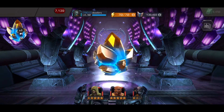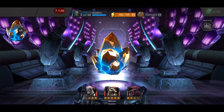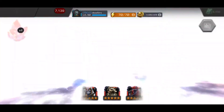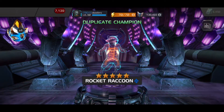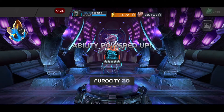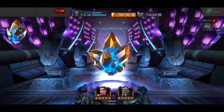Let's tap this first one — it'll be slowing down and landing on Rocket Raccoon. Unfortunately, not really what we were looking for for our first crystal, but that's fine. That's some 6-star shards, I guess. On to crystal number 2.